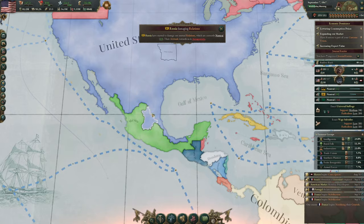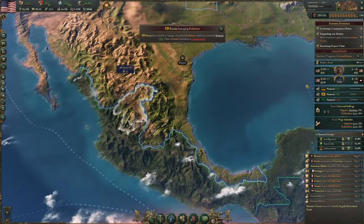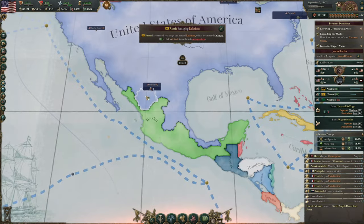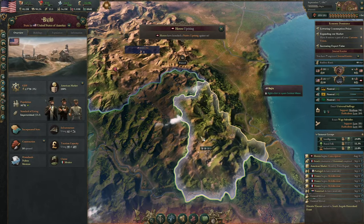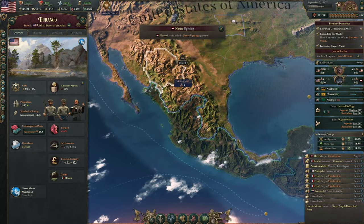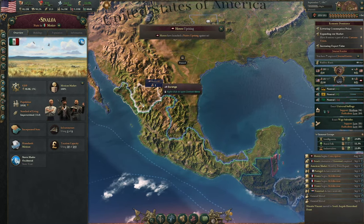We are getting a few units. Okay, they just backed down. We got Durango, and that was it. It's a bit annoying because I wanted to take everything, but at least we did get Durango.